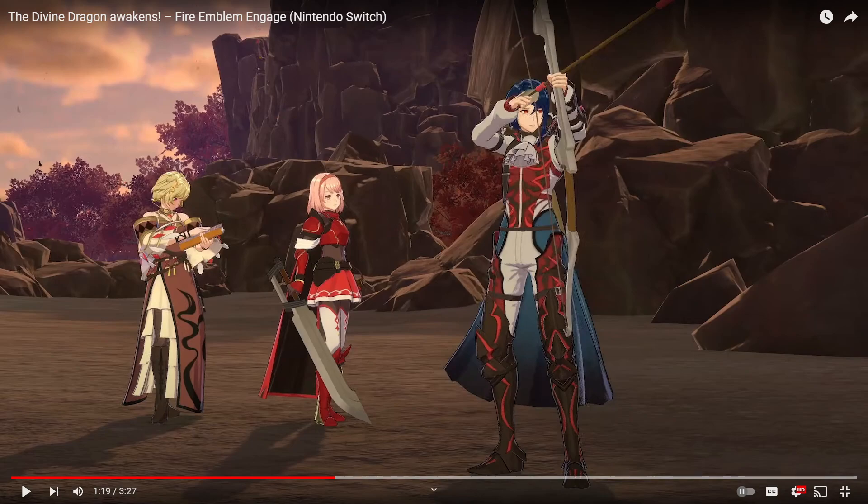I really like the girl in the middle — she looks awesome. I like her clothing in general and that sword looks pretty badass too. And then we've got this archer guy on the right who looks a bit like Felix as an archer — a bit edgy as well. But I do like his design, I think it's pretty cool and I like the colouring. All three of them look pretty sweet.